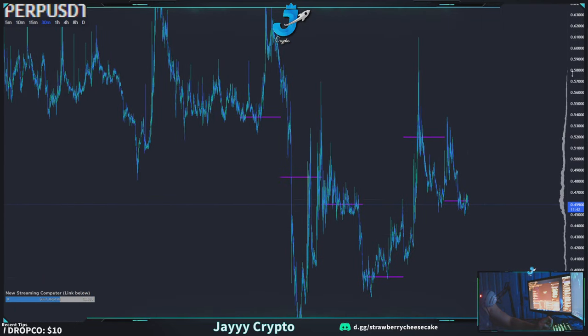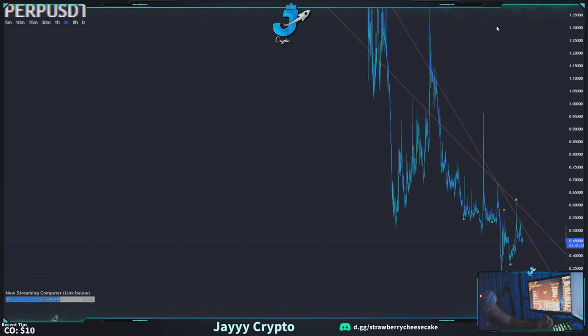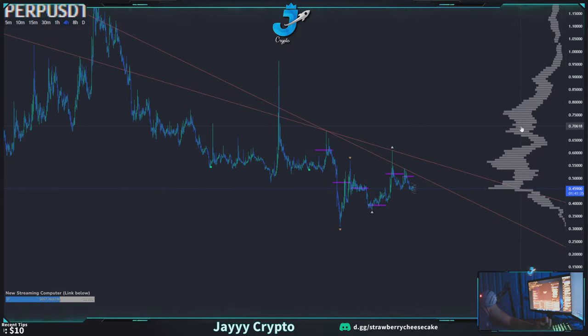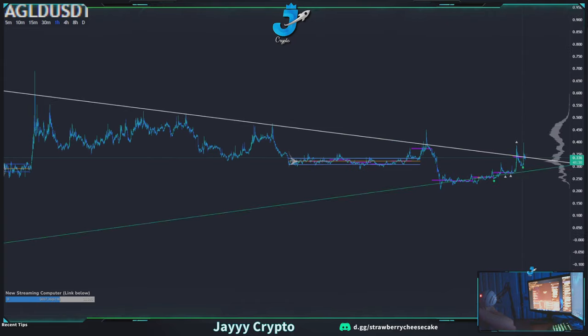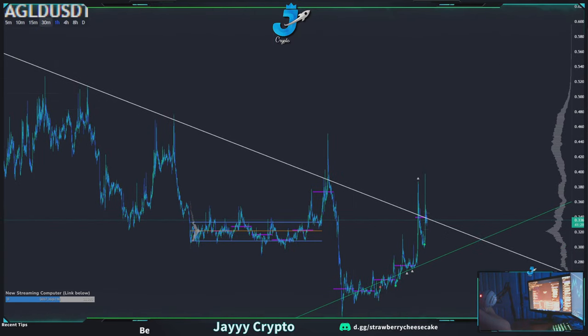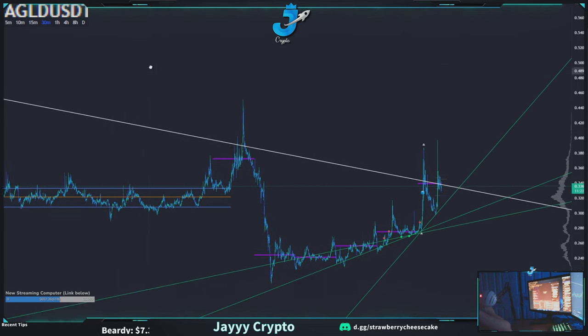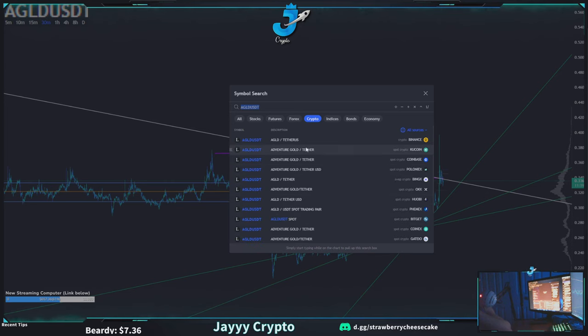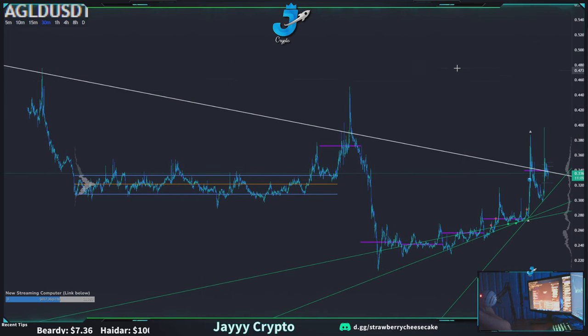Perp — I don't know what this coin is, this coin doesn't even look natural. AGLD had tremendous upside today, this coin looks like Wix. There's another AGLD just called Gold — I think that one's called Adventure Gold, and that one's called Adventurer Gold. It's just a classic shitcoin pattern.